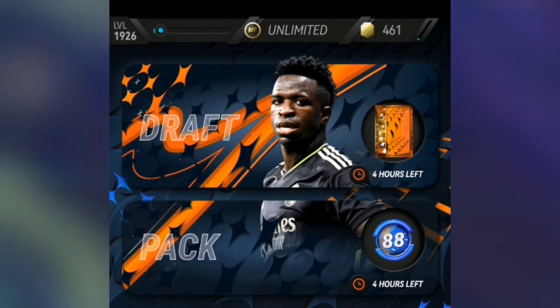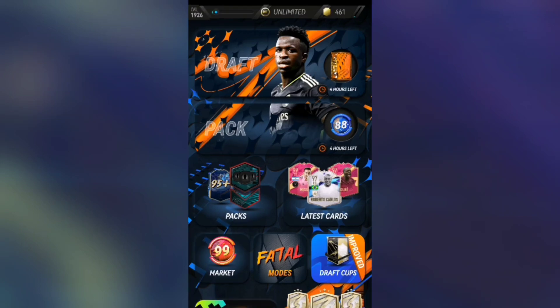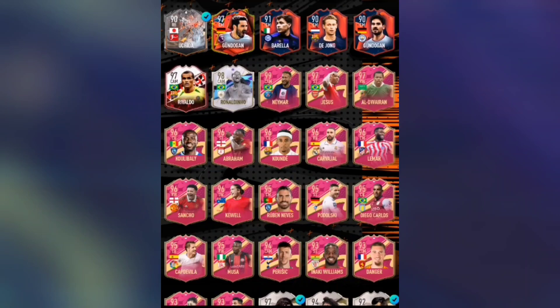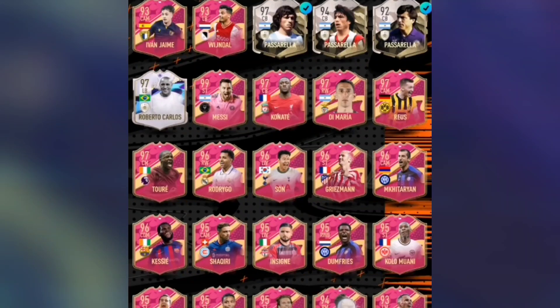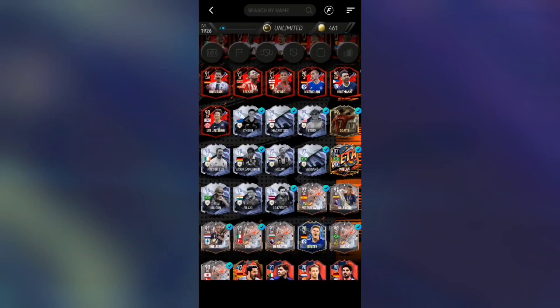This is the new Madfoot 23 mod — possibly the last update, as the game is nearing its end. There are now 99-rated Neymar, Messi, and Ronaldo in the game, as well as 99-rated Son, though he may not be packable. We're going to try to pack one of those three GOATs using some of the new packs added to the game.